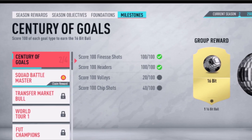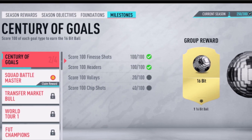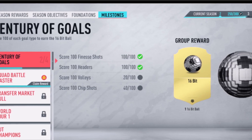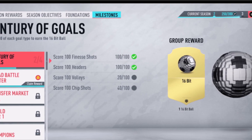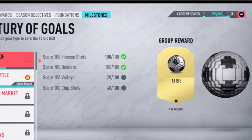I opened my starter packs on the web app this time around and had two silver players that went for 4,000 coins each. If you're not putting FIFA points on at the beginning of FIFA 20, you need to make the most of every single player and try to get as many coins as possible. So from your starter packs, do not quick-sell them.